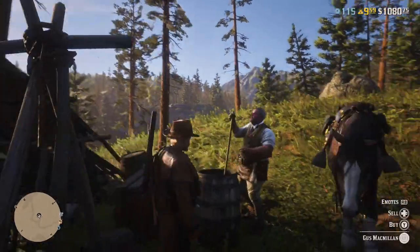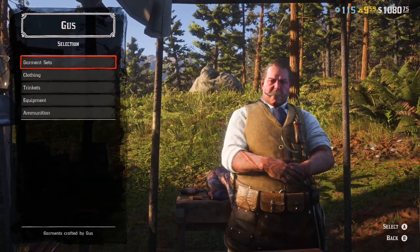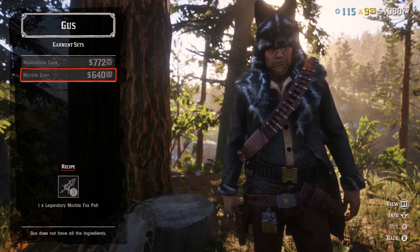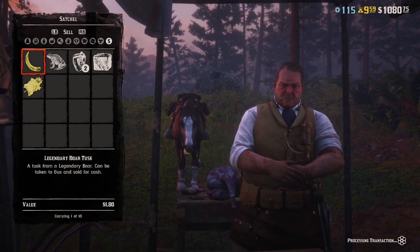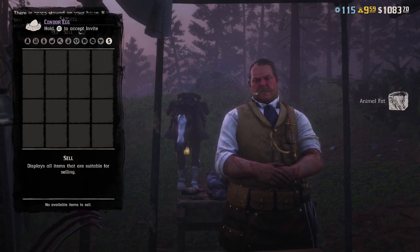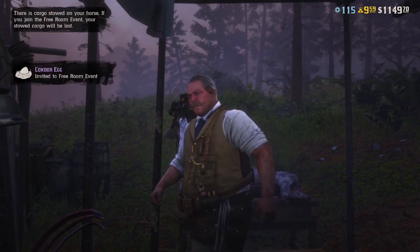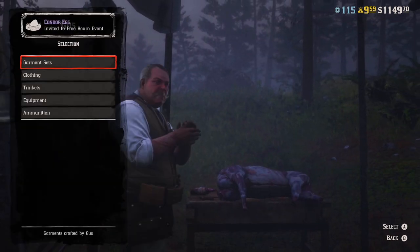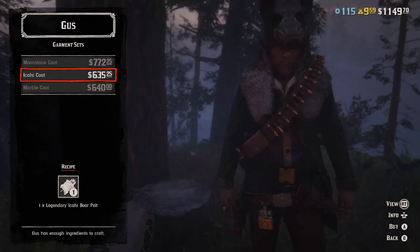It took me a few minutes to figure this out, but the new garment will not show when you go to garments. You have to first sell the materials to Gus. So we're going to sell the legendary boar tusk and then the actual pelt from the legendary boar. Once you sell those to him, you can go back to garments and the new outfit or clothing item will be available to purchase. Go back to garment sets and there it is — the legendary Akashi coat. Very cool.